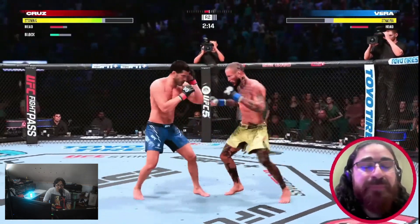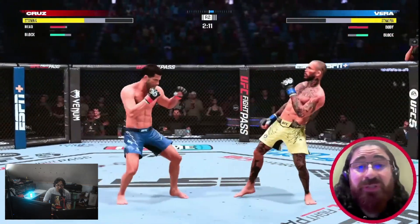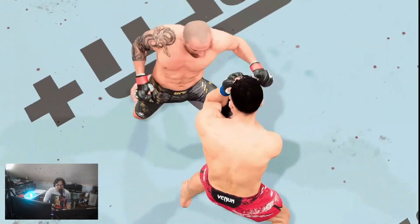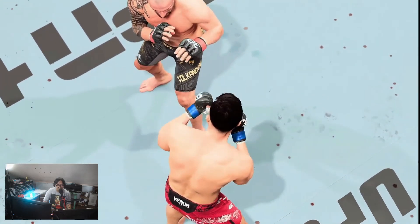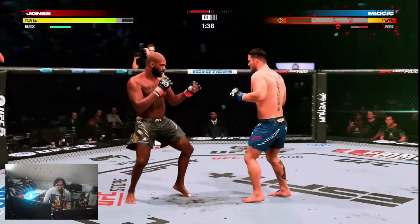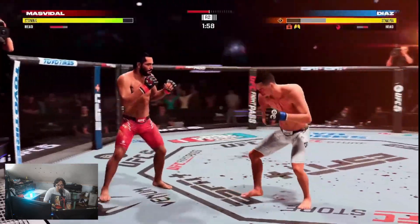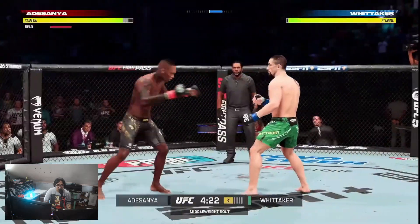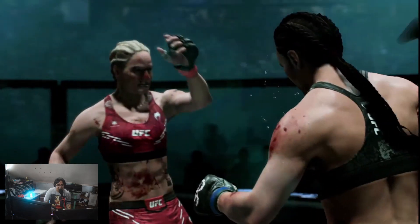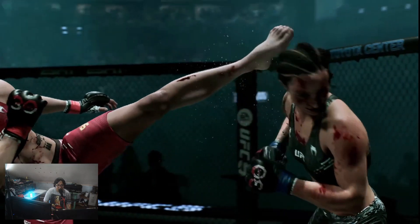There are different animations on the elbow attacks in the clinch — I like it. Defense is not the only important aspect of a match, and in UFC 5 going on offense has never felt better. UFC 5 introduces brand new animations for punches, elbows, and knees. The new leg kick animation is beautiful, and the knees are so realistic. The new pivot left hook animation will help when dealing with pressure, and the new front kick to the body is snappy and beautiful.